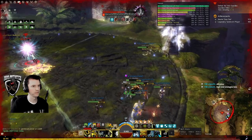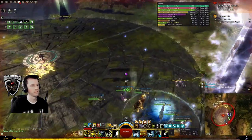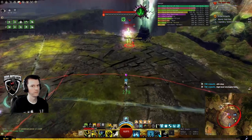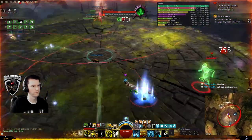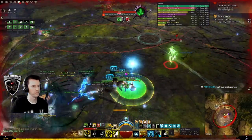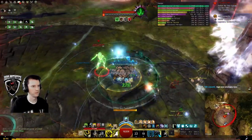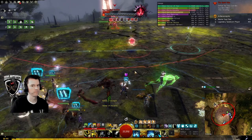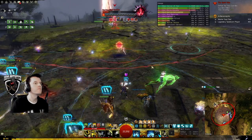At 66% he splits into the three Veil Bros. Condi damage people go to the red, everyone else to blue. Have one person go tickle green — he hates that — and run him back to blue. The non-condi raiders kill both of those. When your side is done, wait on the other. Do not run across to the opposite side after killing yours, or it will hurt you.